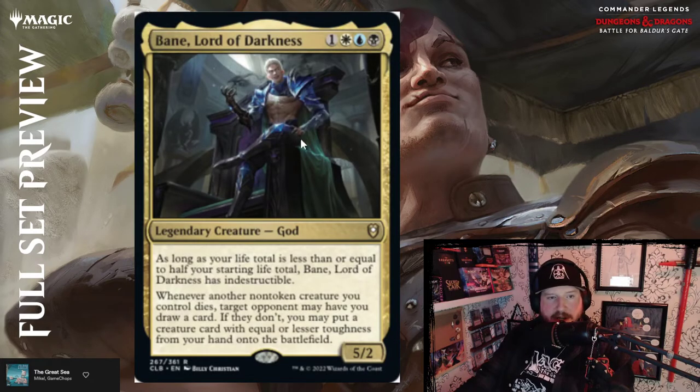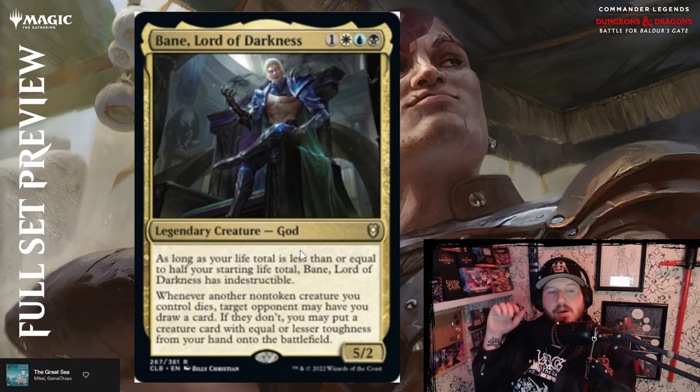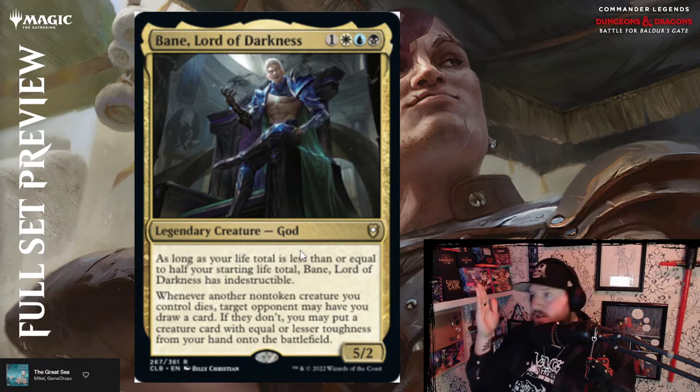Bane, the Lord of Darkness — the hunk of darkness, more like it. He's one, white, blue, green, and black — one and an Obscura color identity — for a 5/2 legendary God creature. As long as your life total is less than or equal to half your starting life total, Bane has indestructible. Whenever another non-token creature you control dies, target opponent may have you draw a card. If they don't, you may put a creature card with equal or lesser toughness from your hand onto the battlefield. So it's up to your opponents — either you draw a card or play a creature for free.